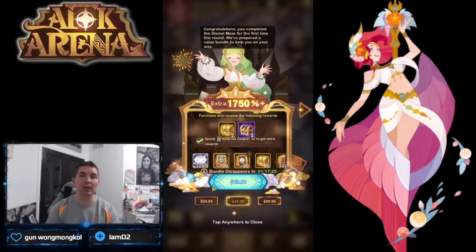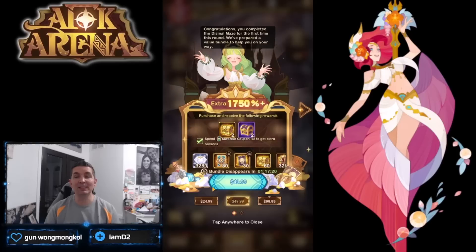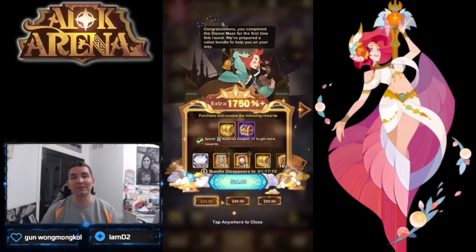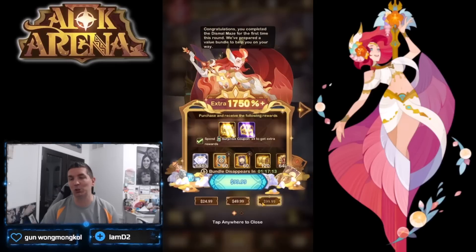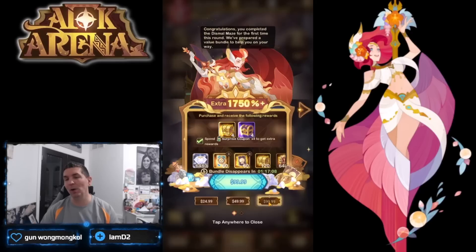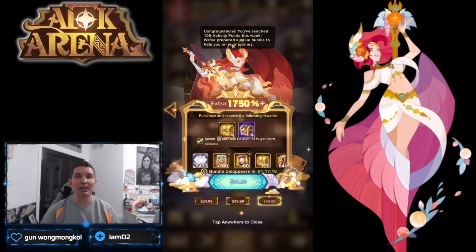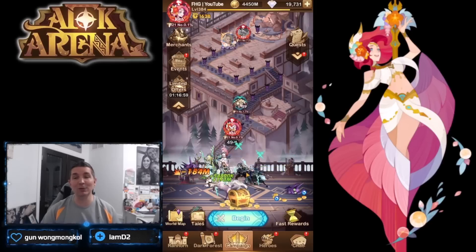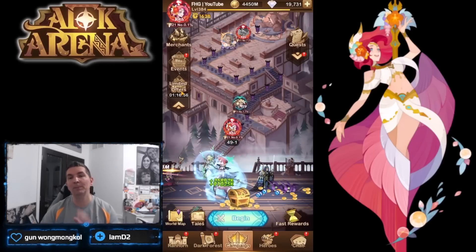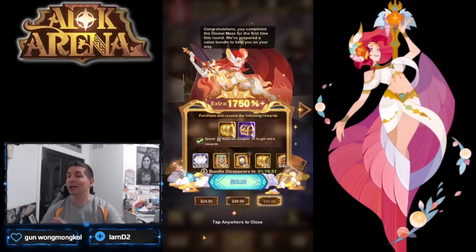The limited offer pops up all the time — for example, after finishing the Dismal Maze. This offer used to be one specific price, but now they give you the opportunity to choose your own price: a small dolphin at $25 or going whale at $99. There are usually multiple ones up, and every week when you hit 100 activity points pretty much anything in AFK Arena triggers it. I would stay away from the limited offer — I do not recommend it unless you're a whale.